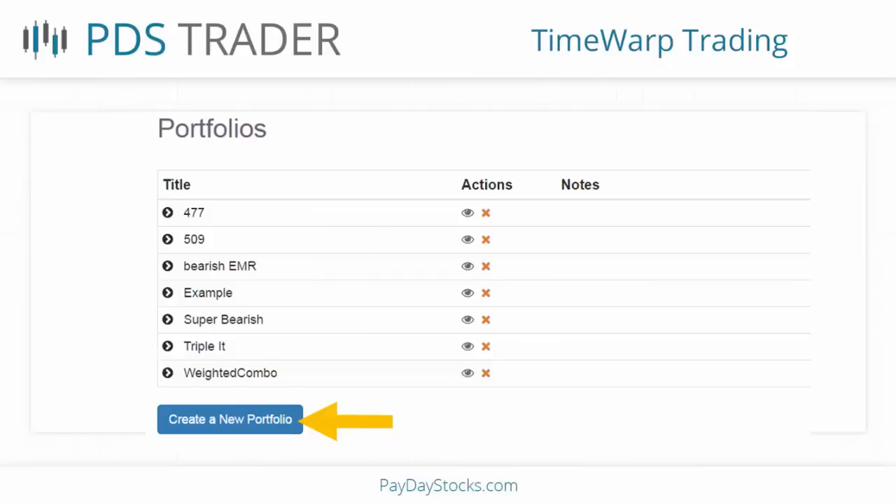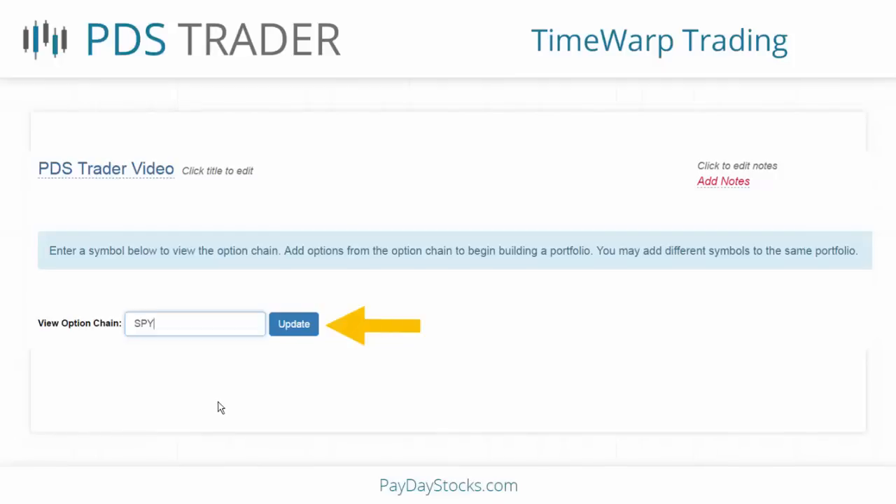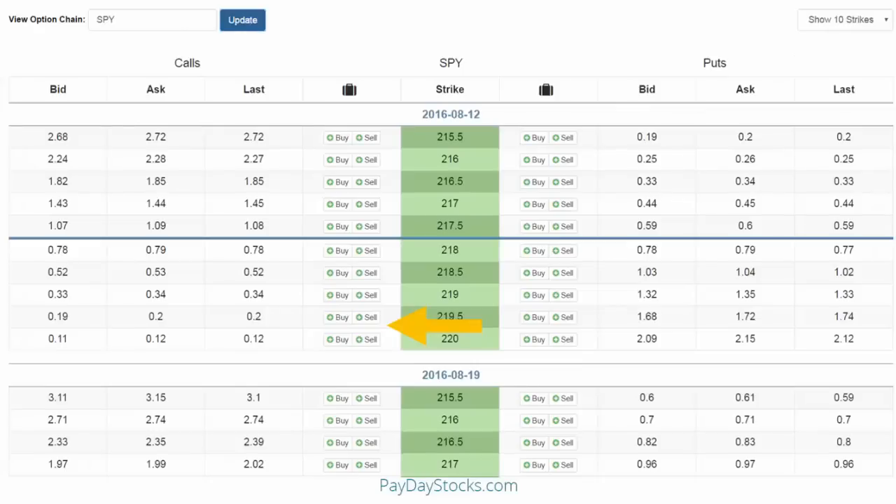I just click on the eyeball and it brings up that risk graph — of what it was even a year ago. Click on 'Create New Portfolio,' it brings you to a window after you title it. I titled this one 'PDS Trader Video.' It asks you to bring up an option chain — I put SPY in here and it brings up the option chain. I can show 10 strikes, or all strikes if I want.